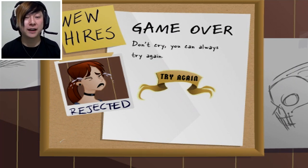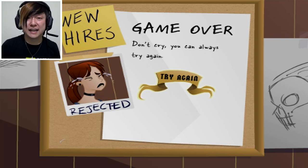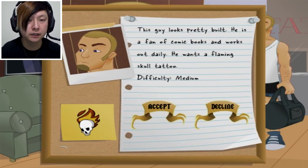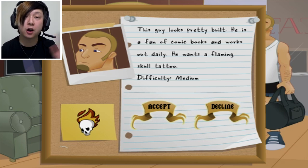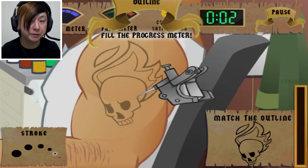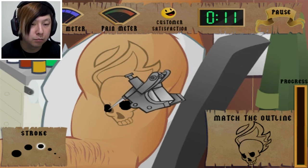I'm going to try again. I'm going to dive back in and see if I can take on that last guy, the dude bro guy. Maybe his tattoo's easier. He's a fan of comic books and works out daily. He wants a flaming skull tattoo. Of course he would. This is medium difficulty, so we went straight to the hardest one with the chick with the tramp stamp. This guy should be a little bit easier. Maybe we can end this on a good note - get this guy this sick-ass flaming skull.